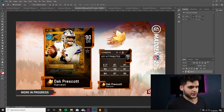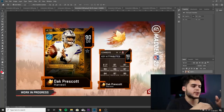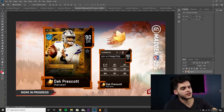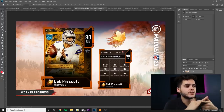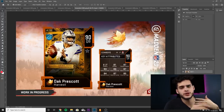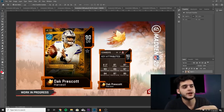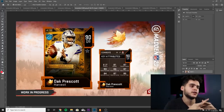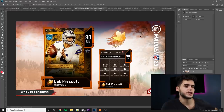So Dak Prescott is the Turkey Trotter. The way Turkey Trotters work is they get upgrades based on their performances on Thanksgiving. If Dak does none of the objectives on his card, after the games he becomes auctionable as a 90 overall. If he gets 250 passing yards, he'll become a 91 overall, and if he gets 250 passing yards and 3 touchdowns, he'll become a 92 overall — so not the hardest objectives to reach for a quarterback.